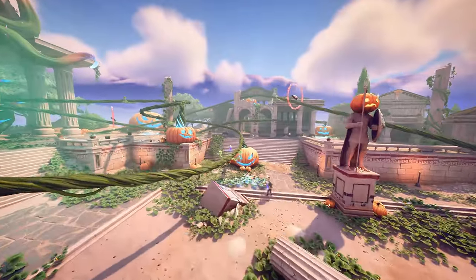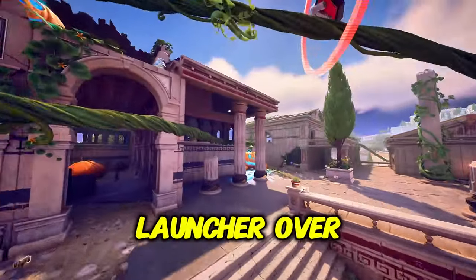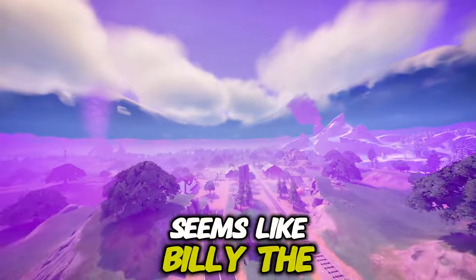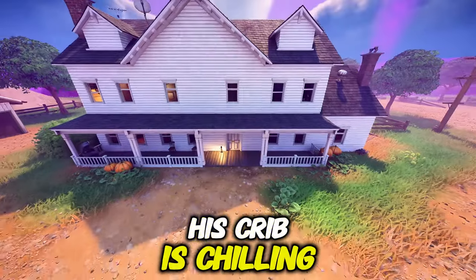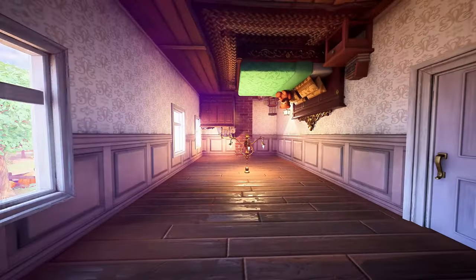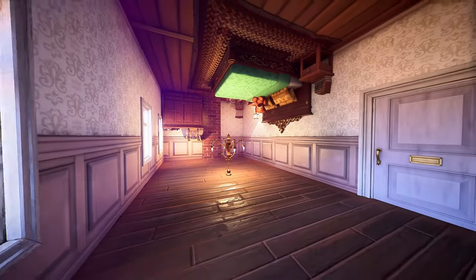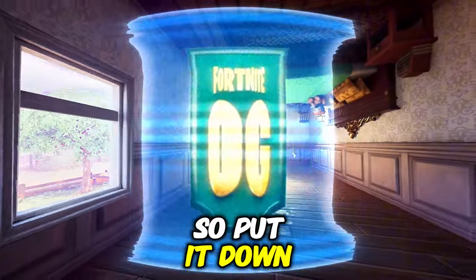And a pumpkin launcher — I won't lie, I was really excited to see that pumpkin launcher. Over at Freaky Fields, it seems like Billy the Puppet has made his home — he's chilling over there. There's an upside-down room which is low-key an Easter egg to one of the OG seasons, so put it down in the comments if you know which season it is.